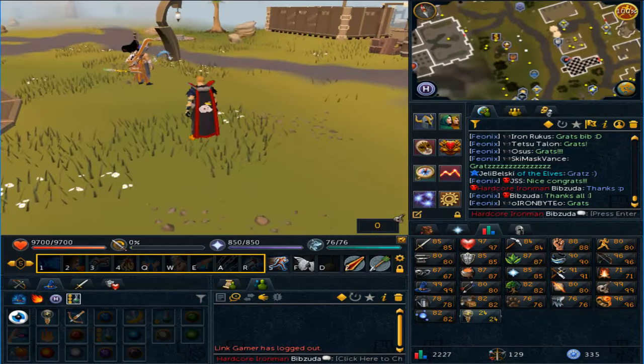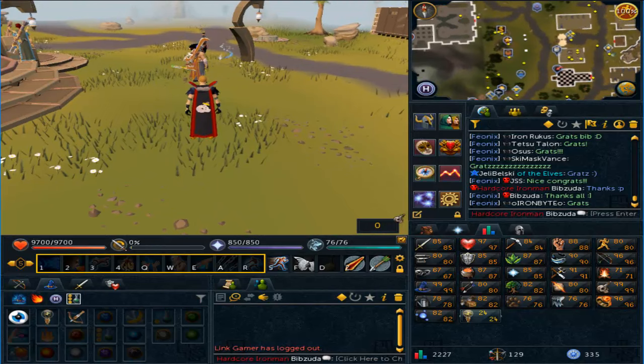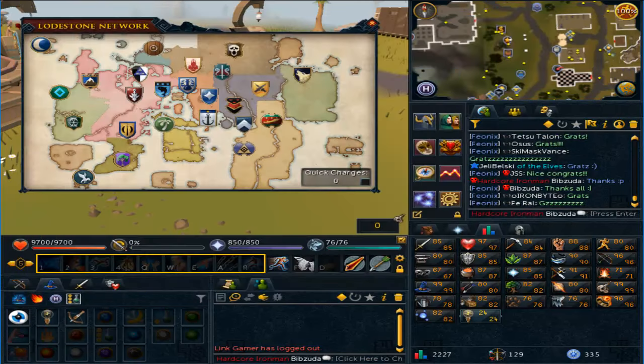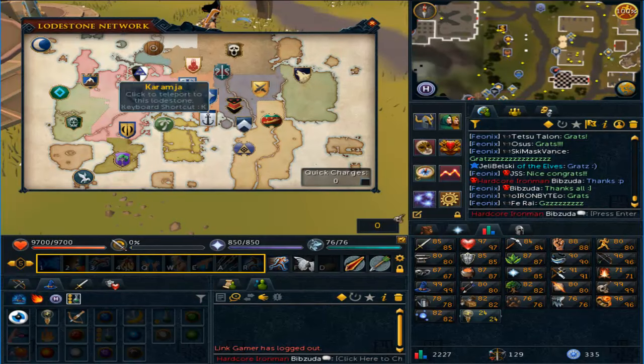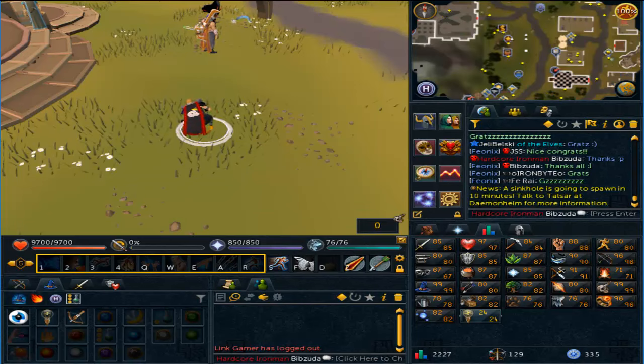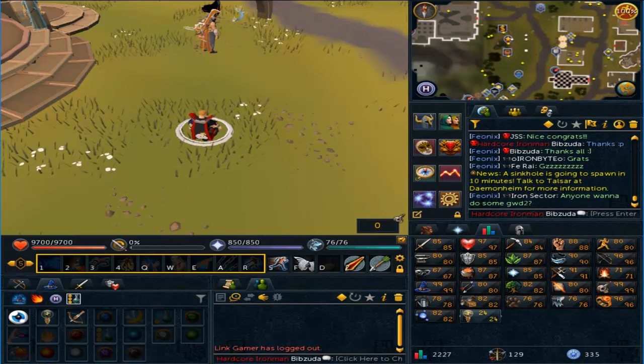Nice trimmed slayer cape now — definitely prefer that. It looks kind of weird right now because I've had it untrimmed for quite a while. As you can see, we have the borrowed power spell unlocked at the highest level of magic, bunch of dungeoneering stuff, and then the skill mastery. I'm going to go purchase the cape in Yanille and then we'll pretty much call it a video.